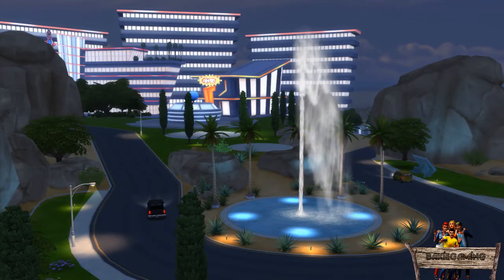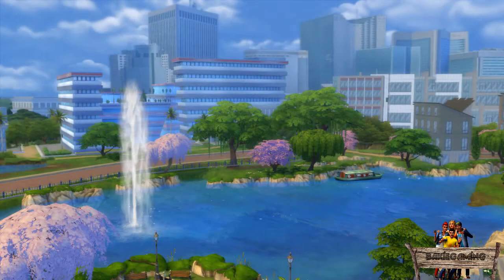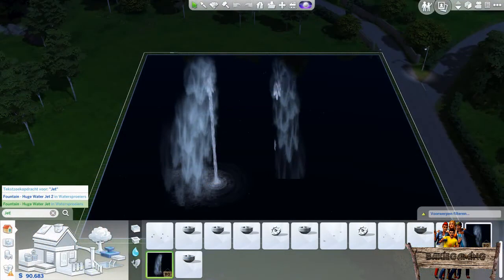In The Sims 4 there is a huge fountain that can be found right in front of the casinos in Oasis Springs and in the middle of a large pond in Newcrest. As I thought it would be cool to place this fountain in our own custom ponds too, I made two new fountain mods.